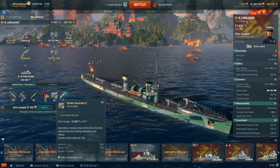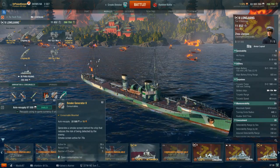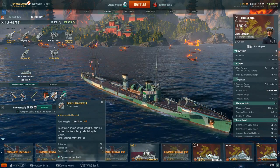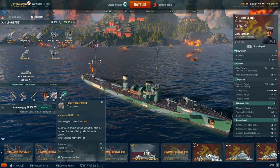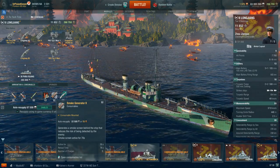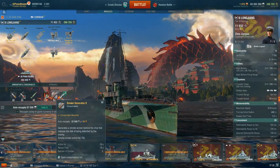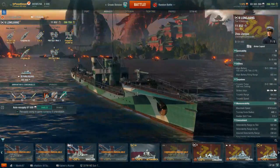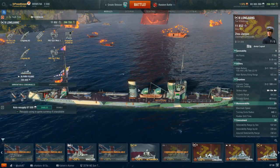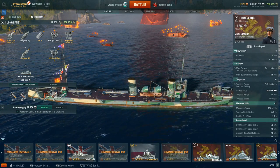Overall, the ship plays surprisingly similar to the V-25 — it's a glorified PT boat. It's fast, maneuverable, has a very small profile, and is hard to hit, which means you can do lots of fun things with it. Add in the fact that at Tier 2 and Tier 3, battleship captains generally don't have a firm grasp on WASD, and this thing can be an absolute menace, much in the same way the V-25 can.